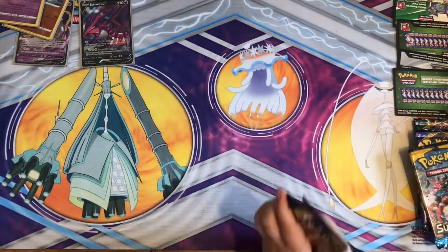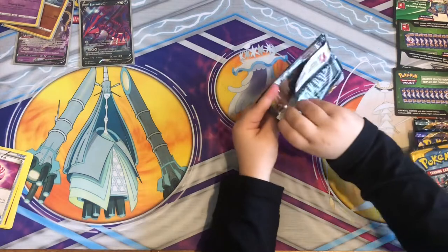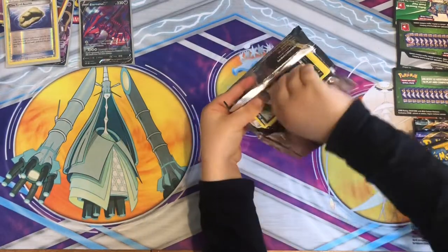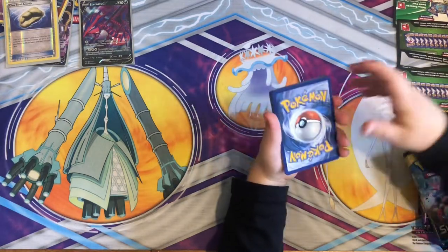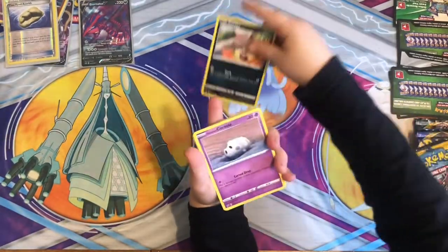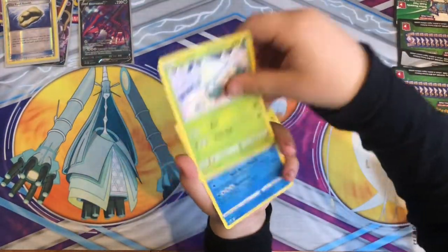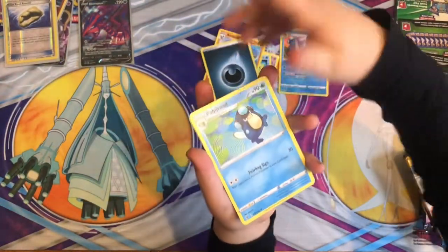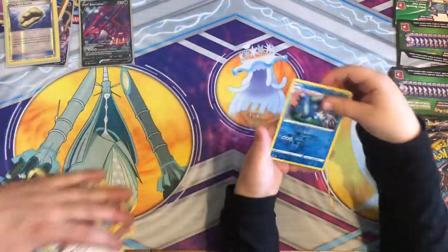What we got next — Rebel Clash again. What card would you like to pull today, Jakey? A Charizard — is that all you're asking the Pokemon gods for? I'm not doing the card trick. A Vullaby, Cursola, Toxel, Galarian Mr. Mime, a Snorlax, Seismitoad, reverse holo, a Barbaracle — I don't think we've had that one before — Dark Energy, Palpitoad, Scoop Up Net, and a Chatot — that's our rare.